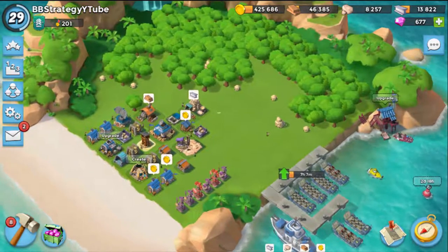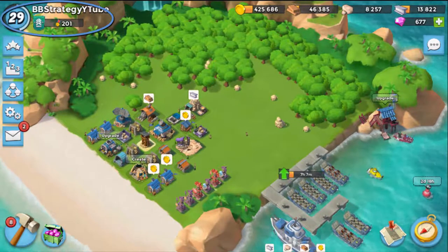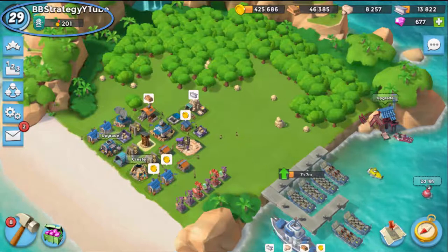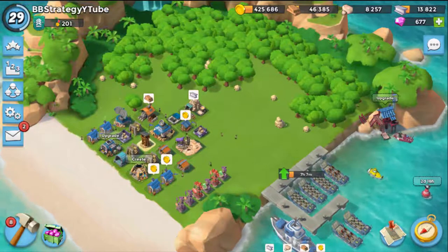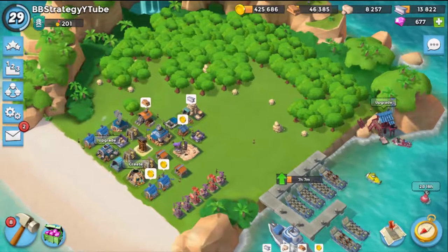Today in this video, I am going to show you how to take down Hammerman HQ 30. At present, my level is 29 and the victory point just crossed the 200 mark. The boss of Blackheart bases already appeared on my map and I have to take him down with my troops and strategy.